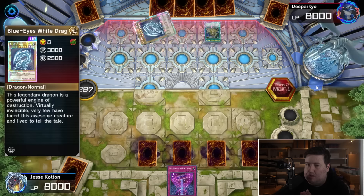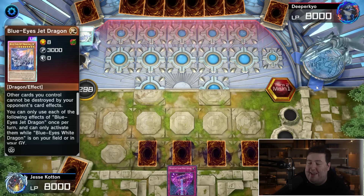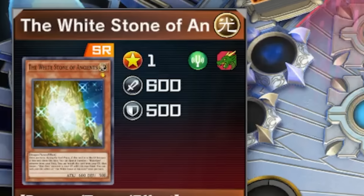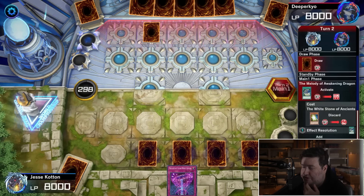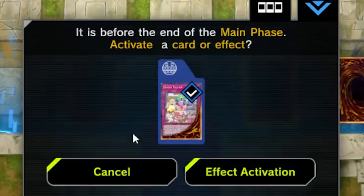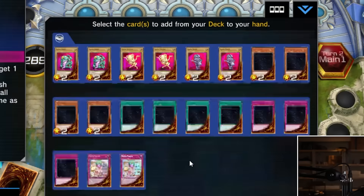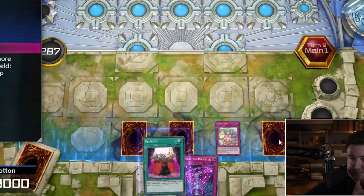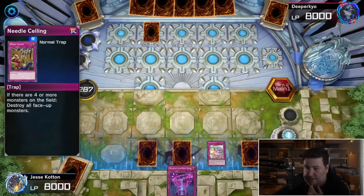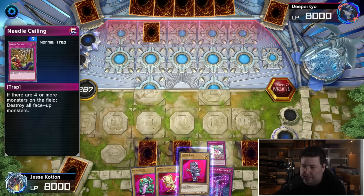They show Blue Eyes White Dragon, Royal Rare — what a beautiful card — and Royal Jet Dragon. They set one card and end their main phase doing nothing. I activate Ojama Pajama, get Ojama Magic, and discard it to add all three Ojama pieces — Green, Yellow, and Black — from deck to hand. All three pieces in hand, ready to go.